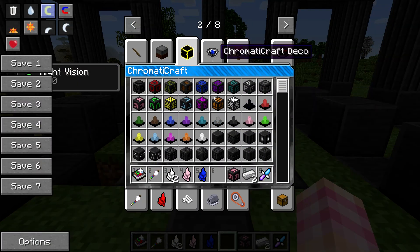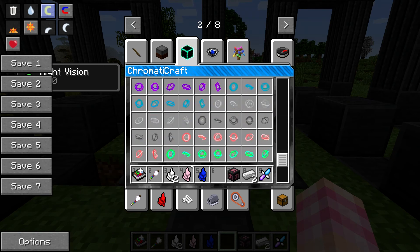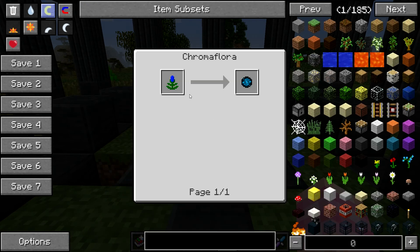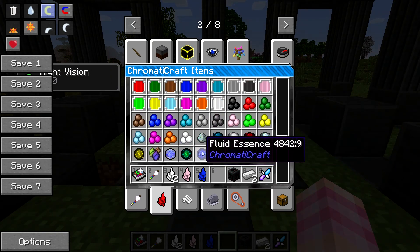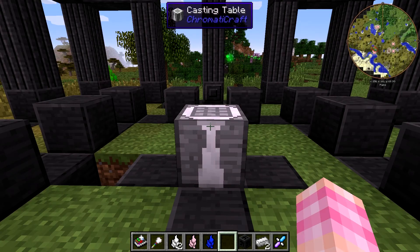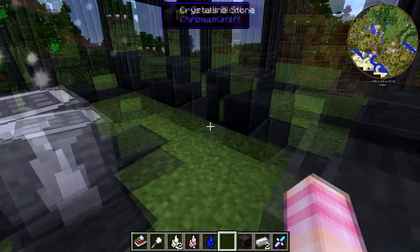If you forgot where you get those: the aura dust comes from aura blooms, these things. And the transmissive dust comes from the radiance bushes, which you find mostly in deserts. We'll give this a black. It doesn't take any runes in your casting room.